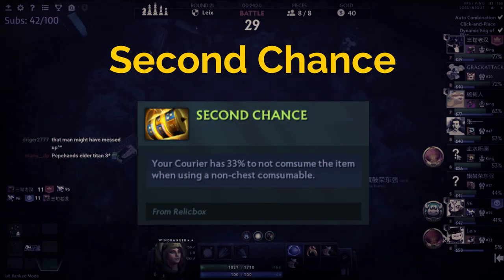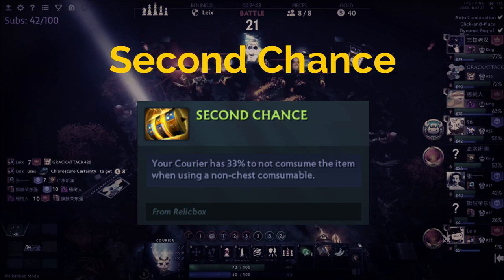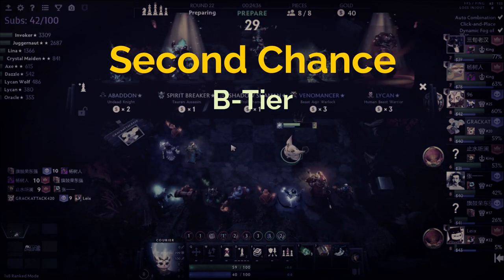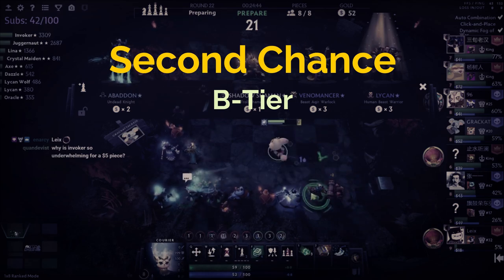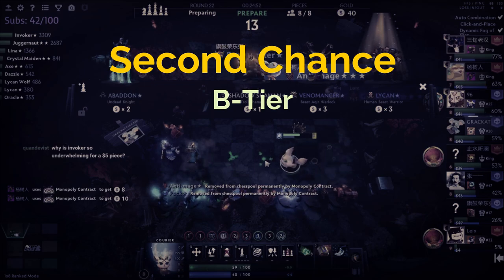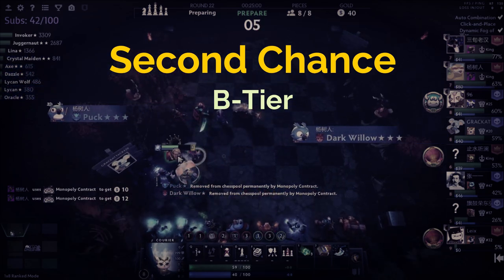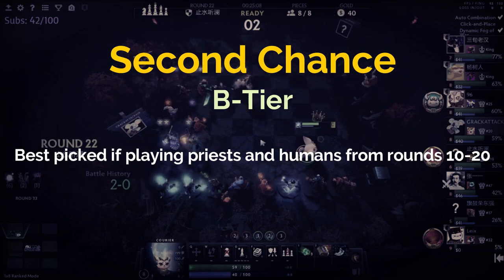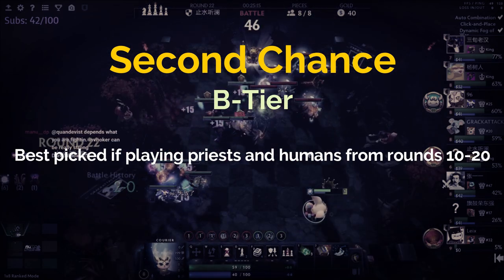Moving on to Second Chance. The way it works is that when you use a consumable — like a human book, tango, or jelly shield — you have a 33% chance to refund it back into your inventory. I personally believe it belongs in B tier due to the high variance on its return. The only time Second Chance is really useful at round 10 is if you're not opening and you're planning on playing priests and humans from rounds 10 to 20 to set up for a level 10 late-game composition, farming as many consumables as possible.